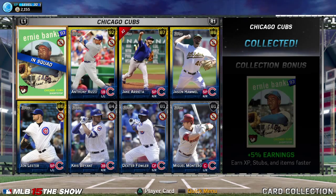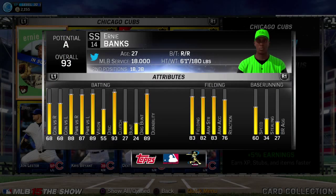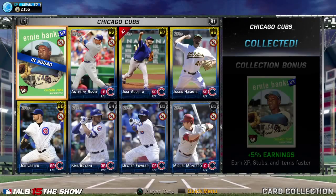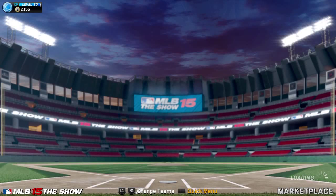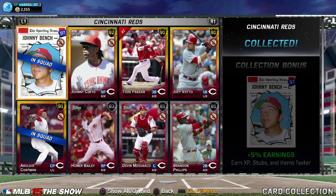Ernie Banks — I feel he's one of the best players in this game. I'm hitting like .350, .375 average with him. He's pretty quick. At $60,000 he's not too bad — fielding's alright, power's decent, contact's alright. So try and get Banks if you can. In this case though, only if you get Lester in a pack. He sold for $11,000 — I sold him for $16,000 like two days ago.